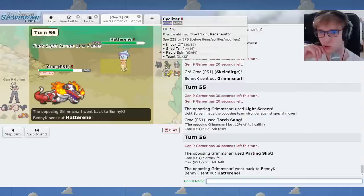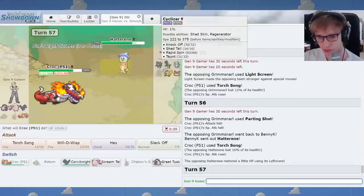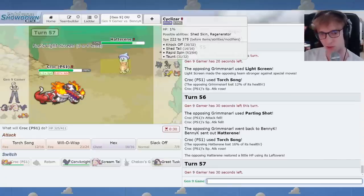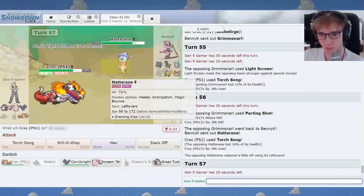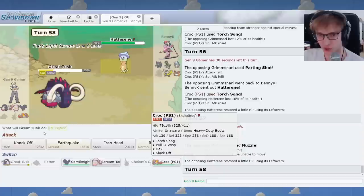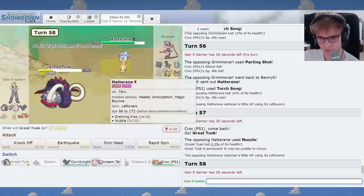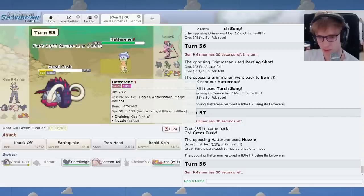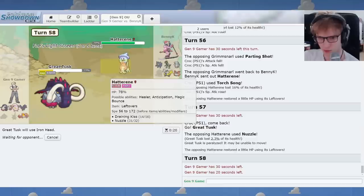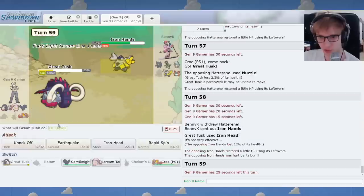That's no worries at all. What can the Hatterene do to me? Can the hat do much? What can you actually accomplish? Because I have Unaware. I guess I'll go to Great Tusk just in case you have anything. Nuzzle. All right, you have Nuzzle. Do you have Mystical Fire? Probably Psyshock and Mystical Fire. I don't have a great response to Mystical Fire unfortunately.